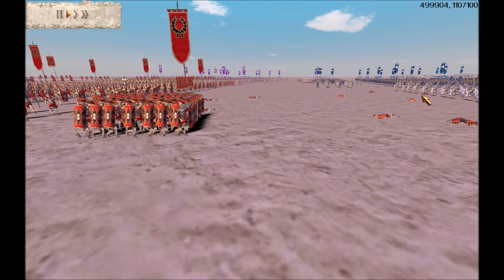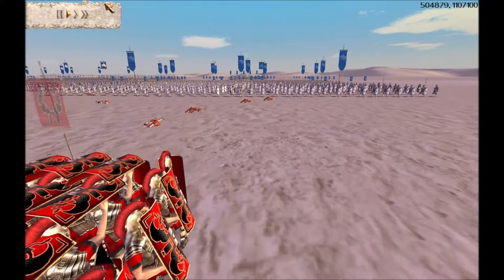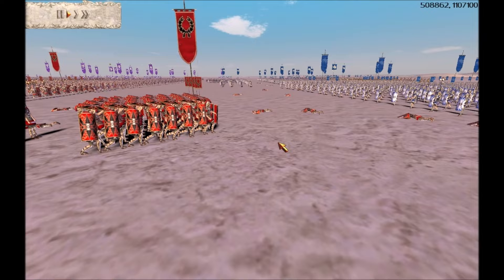You can see ETH attacking that Testudo unit, and Turkish's teammate has also got a Testudo unit out the front as well — this must be a standard tactic that the COH team used at this time. This Testudo formation was used by the Romans historically and is a real battle formation. They've got cover from missiles all the way around — all the flanks, the front, and on top for any arrows or pilums coming in. It's a very, very good defensive battle formation.